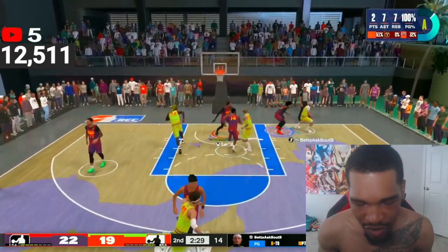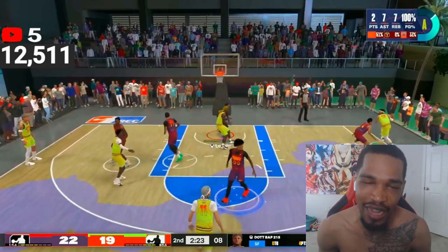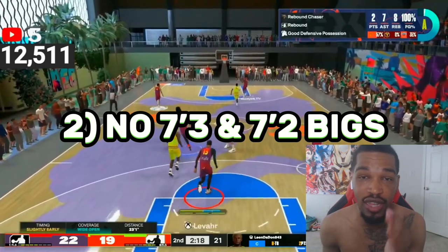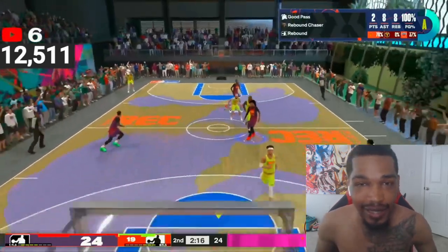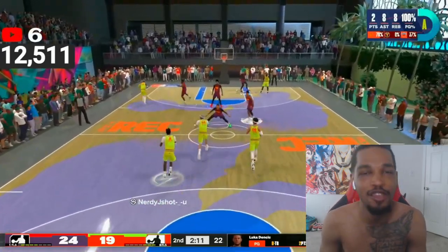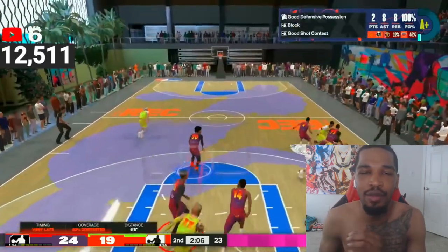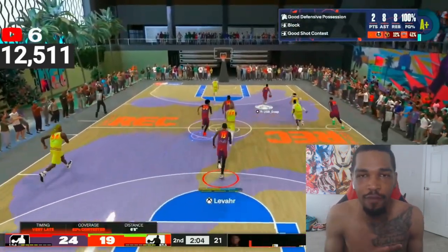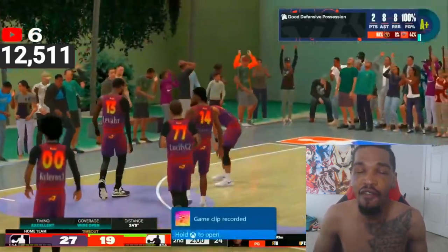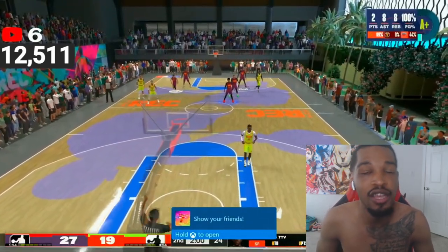Tip number two for dominating Rec in 2K24: do not — and I seriously mean this, I hate when I see this when I walk into the Rec — do not use 7'3 and 7'2. Those are dead. There's no need. Your reliability using those — I don't care what anybody says — you're slow, you're sluggish. There's no need. You can do everything you need to do but be way faster, way quicker at 7'1 or even 6'11. I don't even want to make a 7'1 anymore. I'd rather do 6'11 to be honest. I'm not making a 7'3 or 7'2 — there's no point.